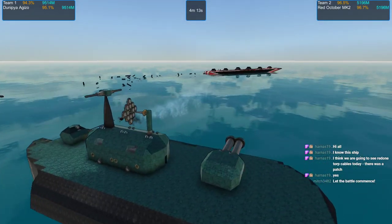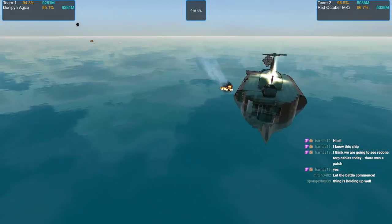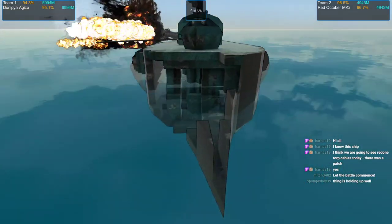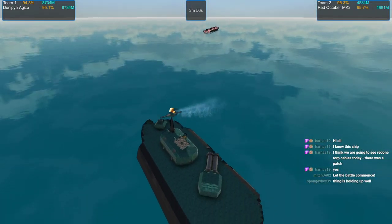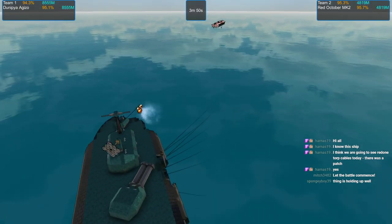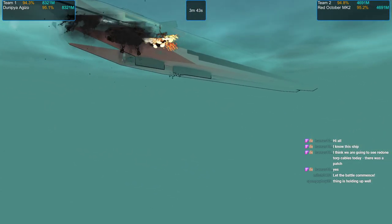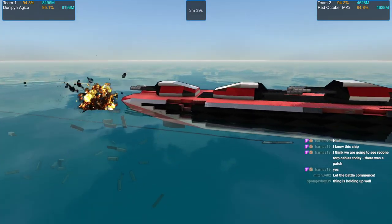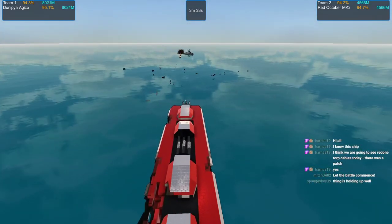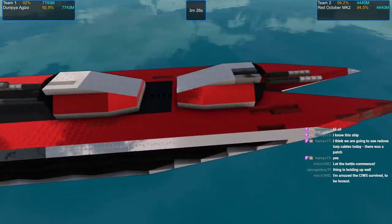The armor on my ship — it's blasted in. You can actually see APS components from the C-Wiz gun there. Didn't quite get to the components, but it did make a hole to them. We've got the torps coming in from behind and underneath, hitting the side of the Red October — that one hit the underside. And Dunipia has maneuvered its way behind Red October.